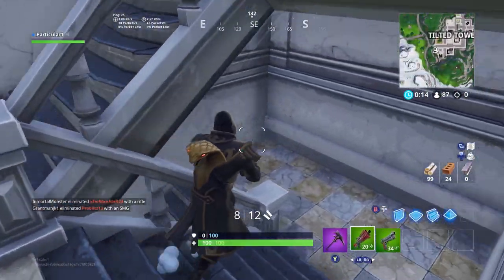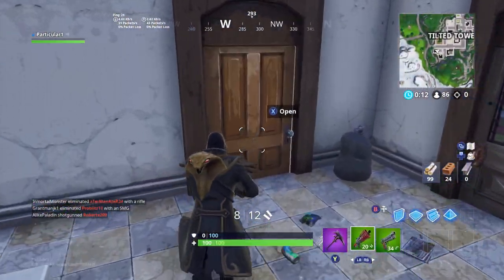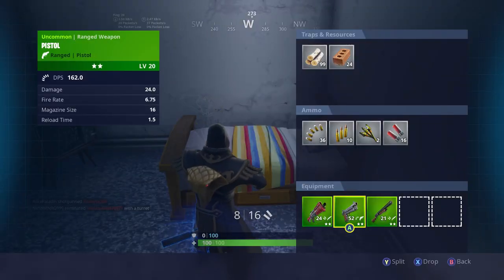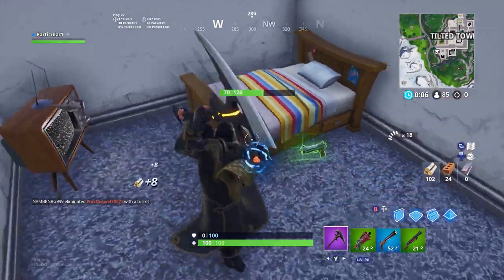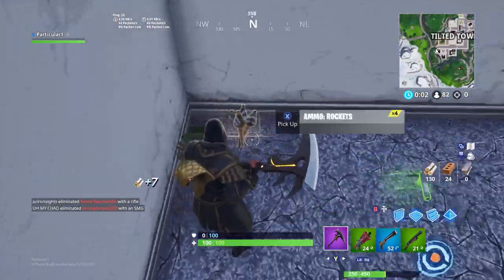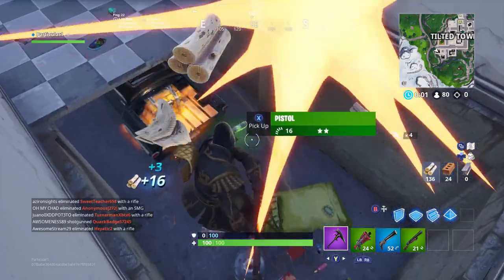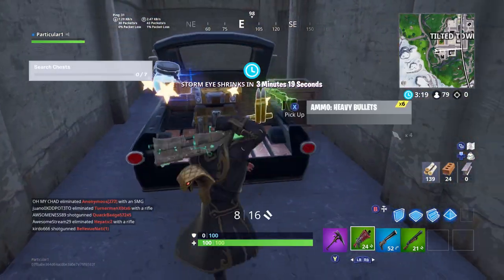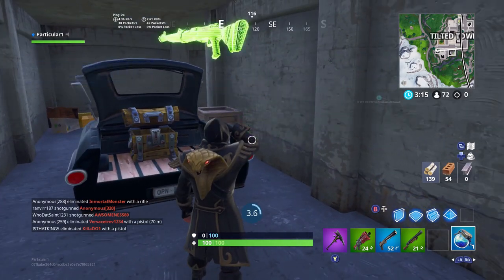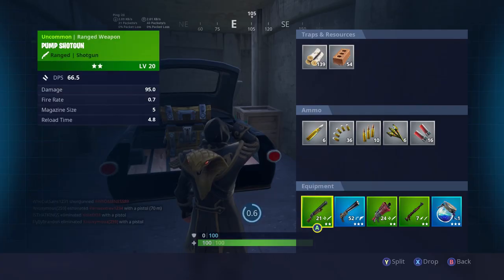So this is actually just a hamster ball you can ride in Fortnite. It is completely enclosed with a grappler on the front of it. With this item you can roll around just like any other vehicle, grapple up mountains, and roll over people and damage them. This item does look very silly and fun in the game.